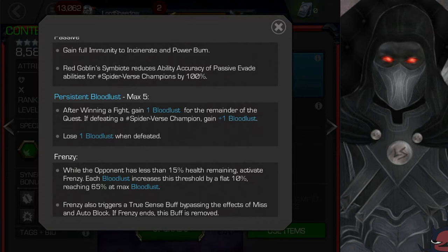Persistent bloodlust: after winning a fight, gain one bloodlust for the remainder of the quest. If you defeat a Spider-Verse champion, gain another bloodlust. You can stack up to a maximum of five, and these persist for the entire quest. You lose one bloodlust when defeated. Remember the family feud synergy — with that synergy, you lose one less bloodlust when defeated, so one bloodlust minus one bloodlust equals zero lost.